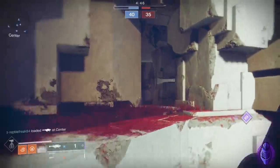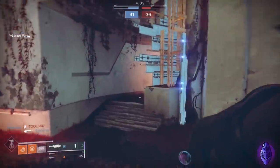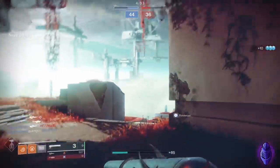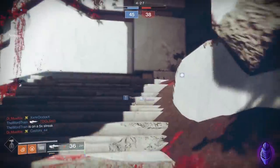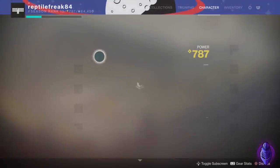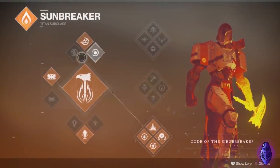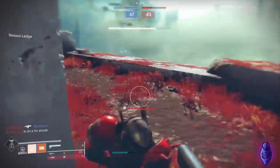Alright, we've got heavy ammo. I need to get a kill with my grenade or something. Let me switch to fusion grenades real quick - at least with a fusion grenade, if they're weak I can guarantee the kill. I'm sorry, Eliminator 486X, I am sorry truly.